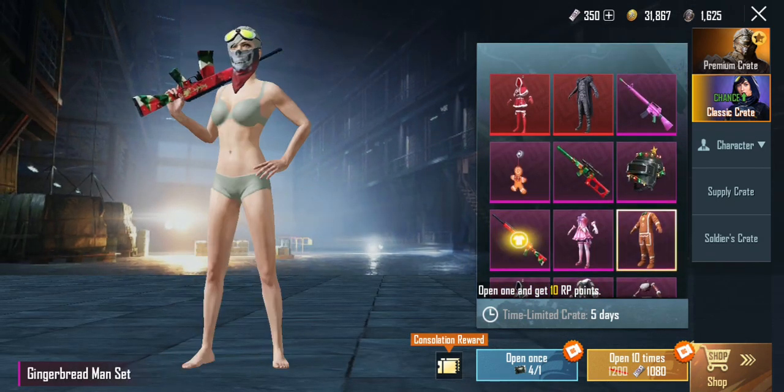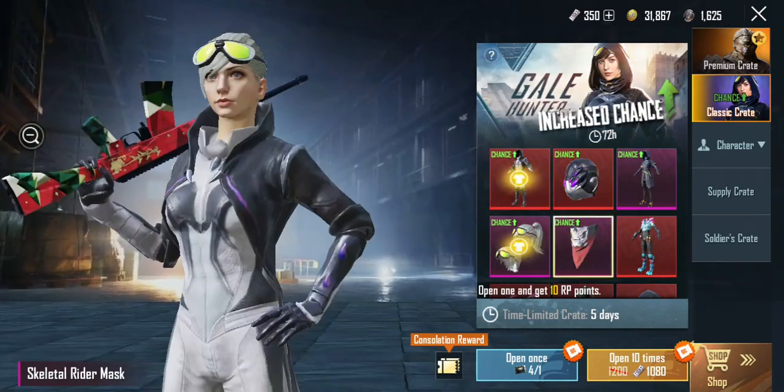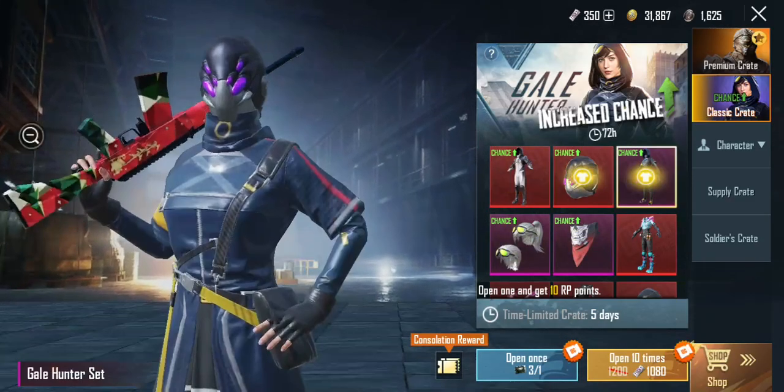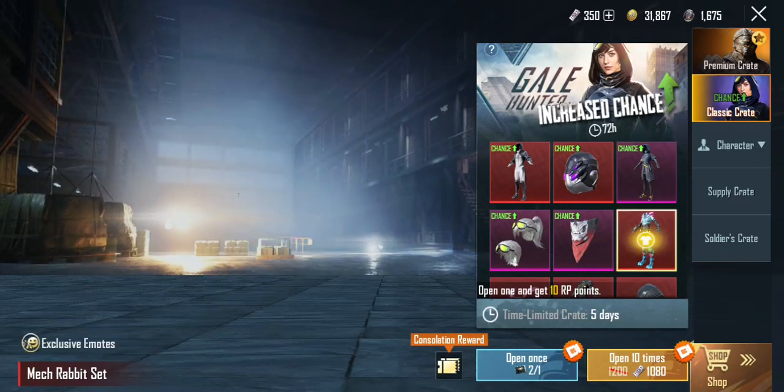Let's just open it and see if we're lucky enough to get anything new with these free coupons. We got graffiti. We got 50 frags — that's not bad, at least it's 50.